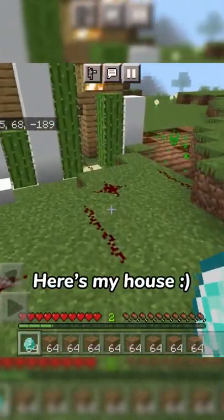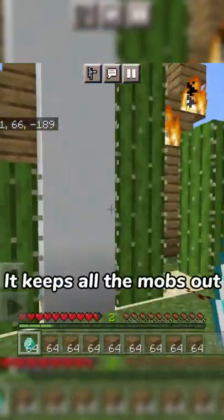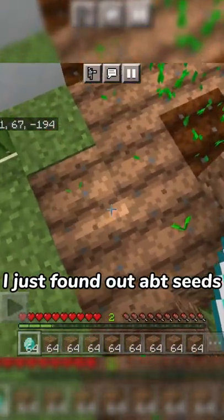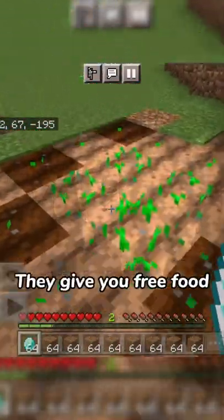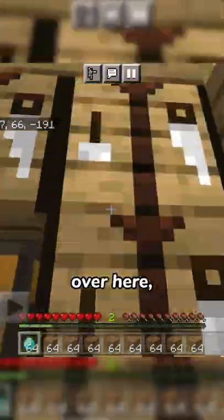Here's my house over here. There's a really cool defense system that keeps all the mobs out. I just found out about seeds and they're actually pretty OP because when you plant them into the ground they give you free food. I added some fire because it looks cool.